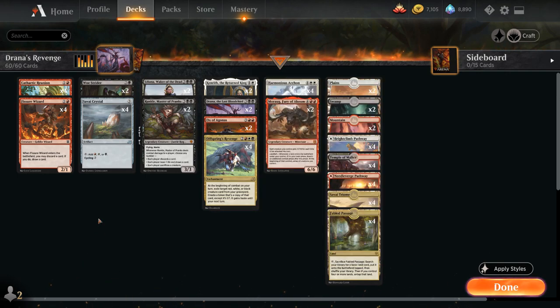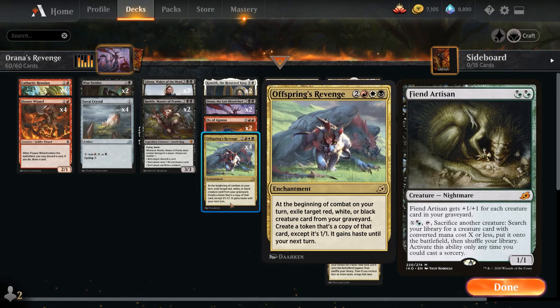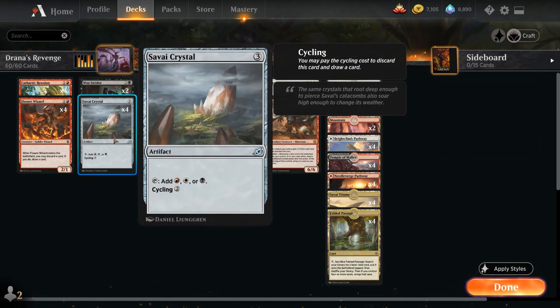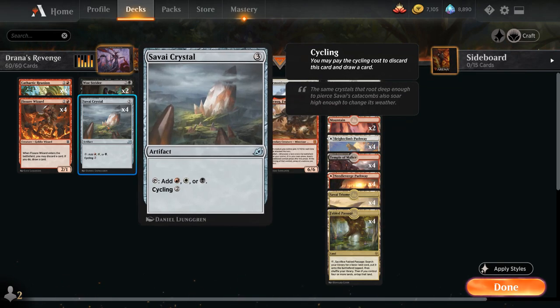Another creature to consider at 2 mana that isn't included is Fiend Artisan — even if we reanimate it with Offspring's Revenge it's still going to be a 1-1 with the ability to get +1/+1 for each creature in our graveyard, so it'll still be a giant creature especially when facing a mill deck, although the double black makes it a little tricky to cast on turn 2. At 3 mana we've got the full playset of Savai Crystal which allows us to ramp into a turn 4 reanimation effect like Offspring's Revenge or Drana.